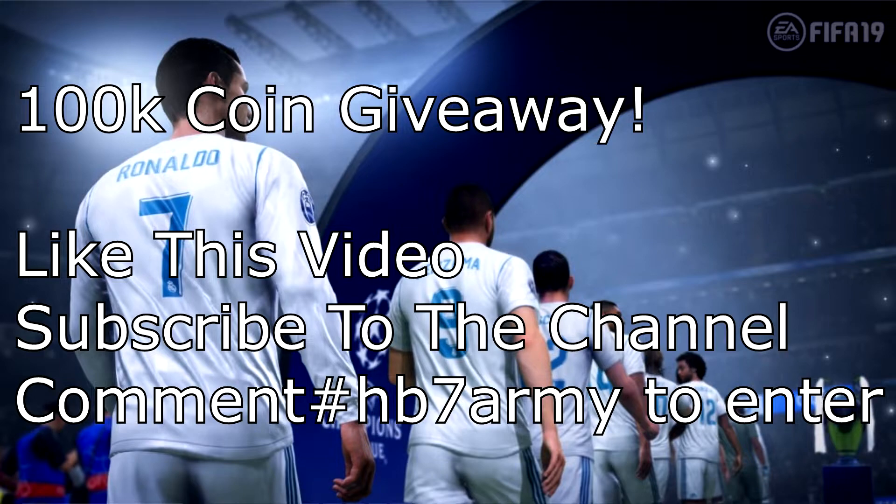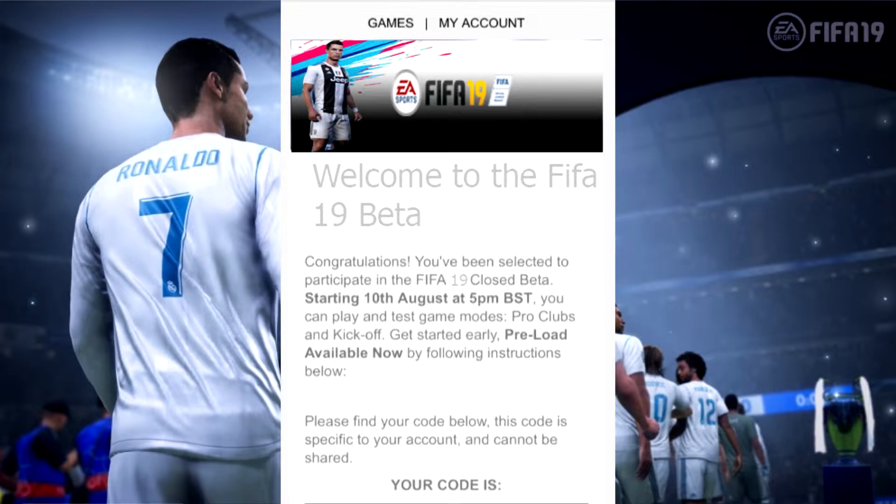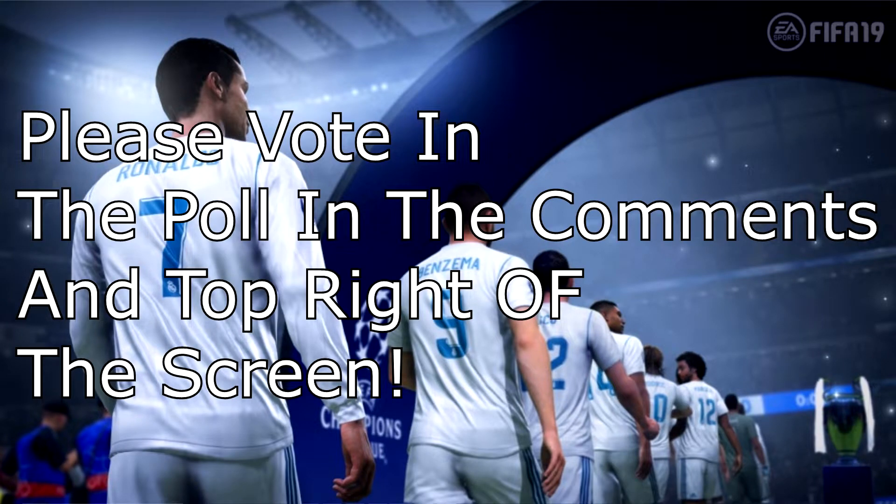EA basically dropped a closed beta for the next FIFA a couple months before the game comes out. The FIFA 19 beta is going to come anywhere from August 2nd onwards. Recording this, it's the 23rd of July, meaning it's only about 10 days away. We are getting close to the FIFA 19 beta, and there's going to be a lot of hype around it.